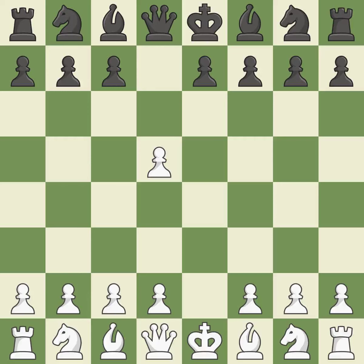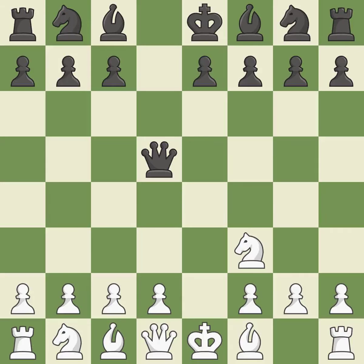If black captures on d5 with the queen, white will gleefully use Nc3 to assault the queen. Qxd5 moves the queen to the center, where it has influence over many crucial squares, and recaptures the d5 pawn. By doing this, a knight moves out of its beginning square and into the action, and a bishop moves out of its beginning square and into the action.